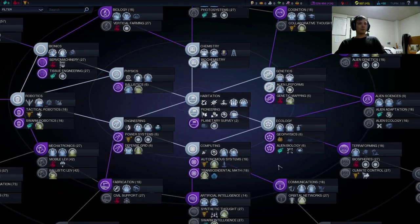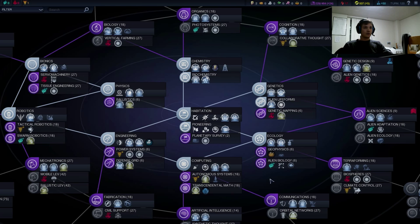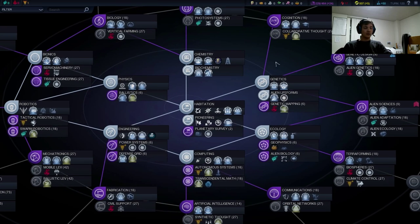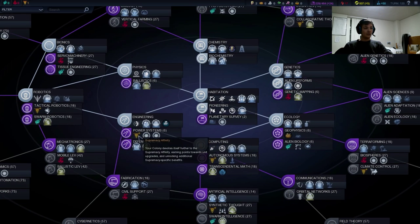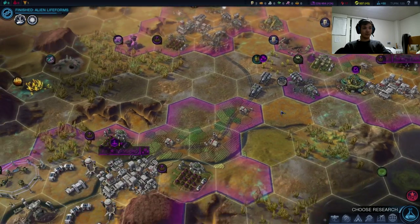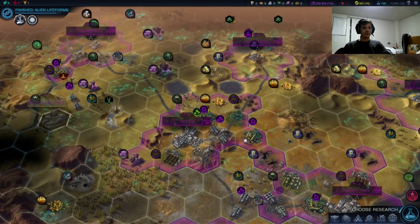We did just finish alien lifeforms. Another question is: do we want to gun our science stuff? I think now is the time to pick up something like the neural lab. The rest is really going to be up to our workers to get done — we might want to pump more of those out in the short term. Right now I do want to go power systems. I didn't notice this before, but the plus 1 production from quarry is actually going to help us a little bit because we do have basalt here — so that'll be a decent tile afterwards, but that's really all we're getting out of it.